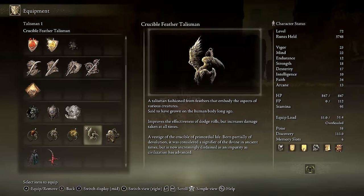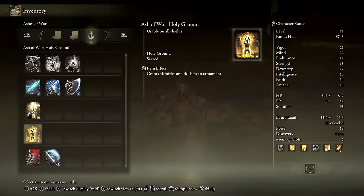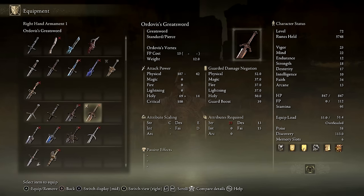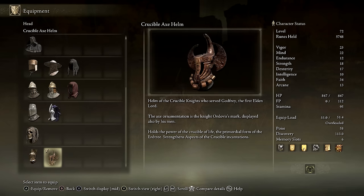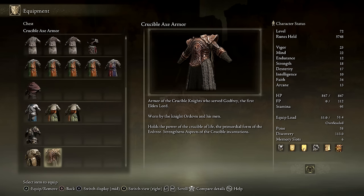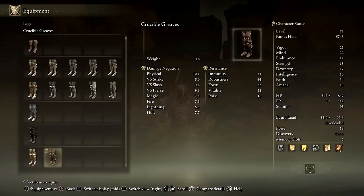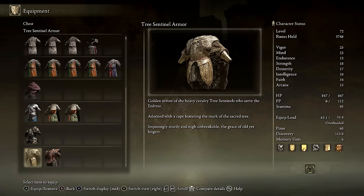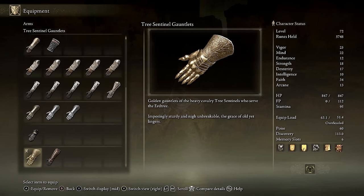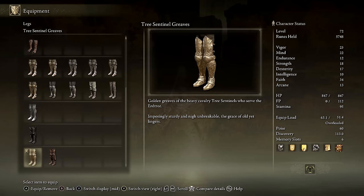I'll briefly be showing the stats and descriptions of all the items obtained in this dungeon, so feel free to pause the video on any that you want to inspect. If you want to see more great guide videos you can head over to my channel, and if you're new consider subscribing — you're helping me feed my cat, her name's Marshmallow. Have a great day, have a great Wednesday, and as always, thanks for watching.